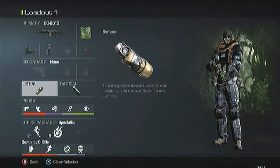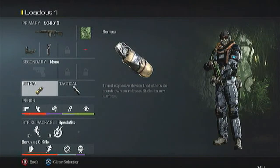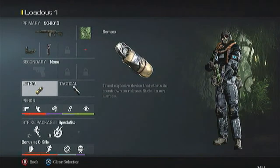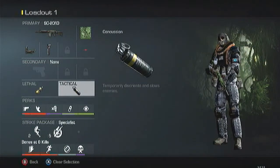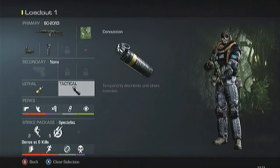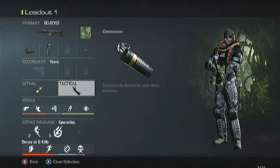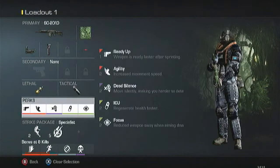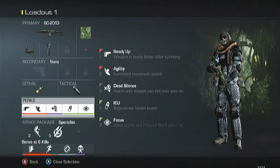I don't have a secondary to free up a spot for perks. I have a Semtex on pretty much all my classes — I've always liked Semtexes better, I feel comfortable using them. I have the stun or concussion on pretty much all my classes but one. The perks I run are Ready Up, Agility, Dead Silence, ICU, and Focus.